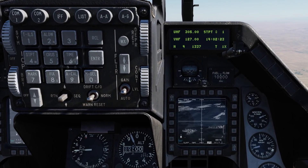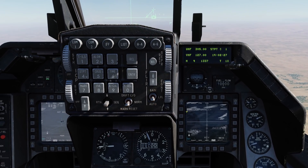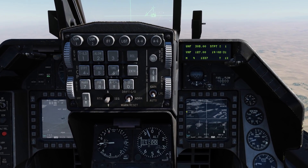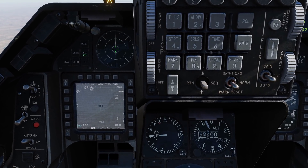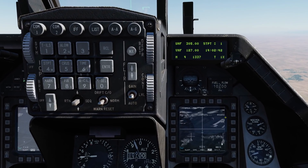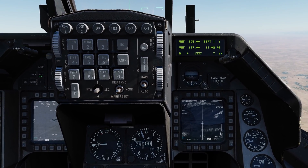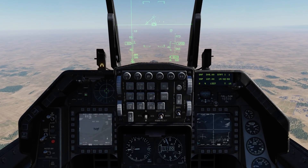TMS 4 short — it locked up. Now hit the BSGT OSB, and done. TMS aft short to undesignate. Missile step to the next pylon. Go back to targeting pod, redesignate, back to the Maverick — slew it back on, TMS 4 short, BSGT, and done. So now all four Mavericks are boresighted.